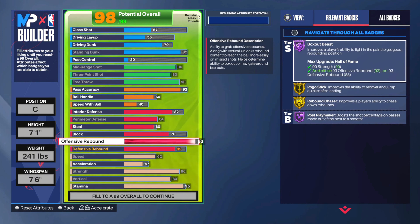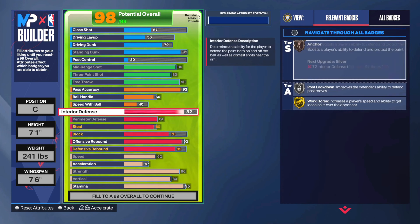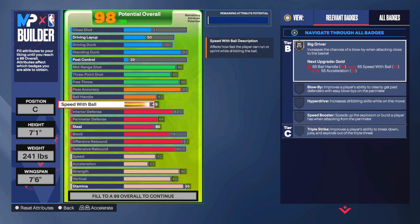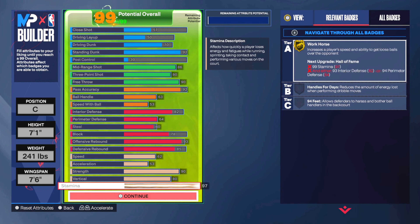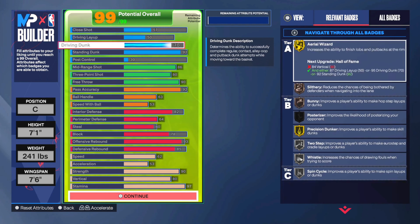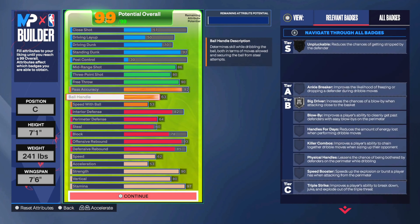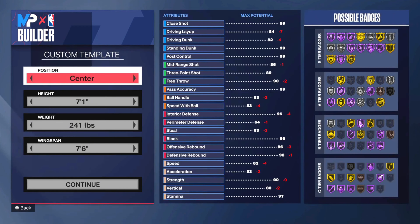Silver big drive — I still don't really know what that badge does even after watching videos on it. As far as the build, with the extra points you can do what you want — stamina or max acceleration are options. I'd recommend ball handle as well, just because it helps you catch passes when rolling and shooting. Every point here is at a badge cutoff or animation cutoff. 85 d-board is really nice because with the plus-five rebounding boost you hit 90 rebound animations, which can definitely help you out.